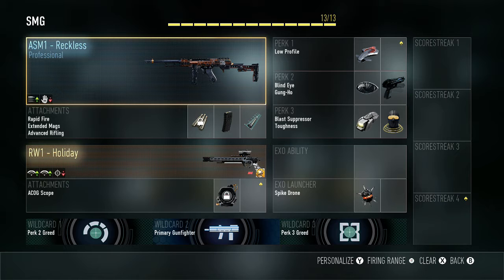I couldn't have done it without you. And I just realized something — the Reckless is pretty much an ASM1 Speakeasy. I never use the ASM1 really, but maybe I'll use this one, because the thing about the Speakeasy — it had subtracted one damage, but a huge mag. It had an extra extended mag on it.